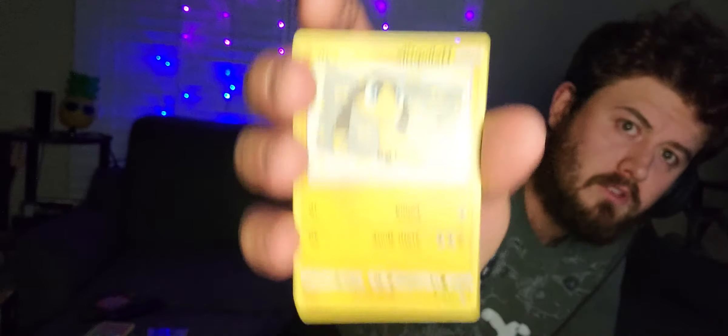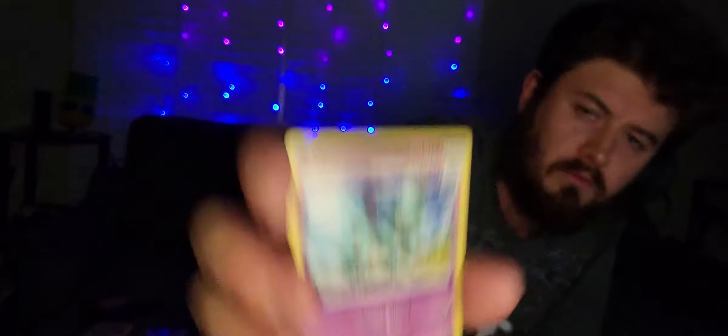This one is Pokemon Sun and Moon Team Up. It has Gengar facing Mimikyu, I believe is what his name is. We have Charmander — hell yeah. Helioptile again, but a different artwork, a little more cartoony that time. And then Knit Arena — going old school with it.